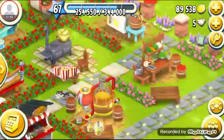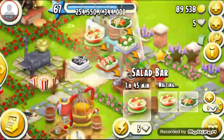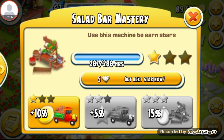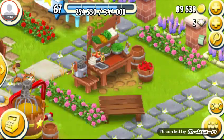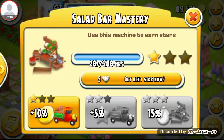My salad bar is going to get its second star in 1 hour and 45 minutes. Then my salad bar goods will be worth 5% experience from car orders. I can get the next jar now if I want, but I don't want to.